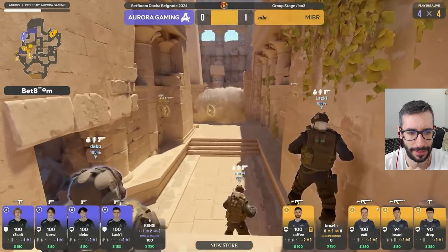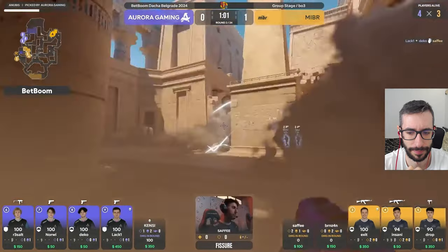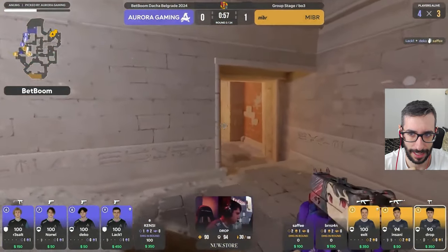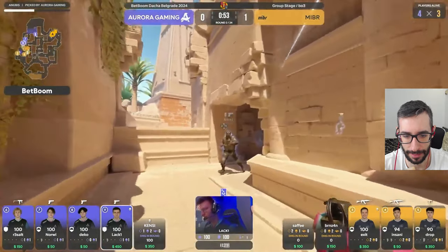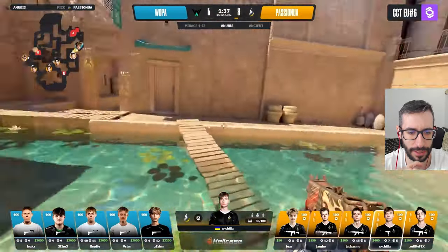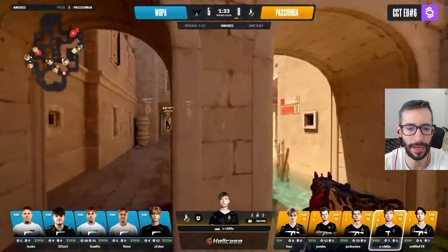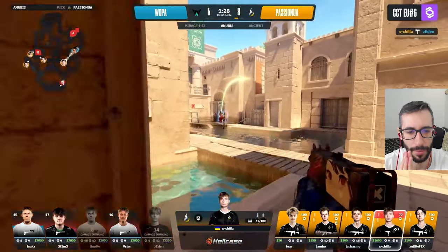Granada al plante. Fijaros, ronda forzada por parte de Aurora. Y Medin Brasilar en situación 4 para 3. Aurora que tiene la ronda bastante asequible gracias a esa combinación de granadas. En rondas económicas, si tenéis setup con vuestros colegas, podéis hacer muchísimo daño.